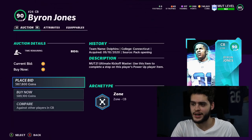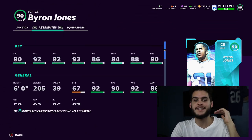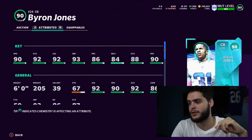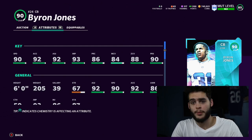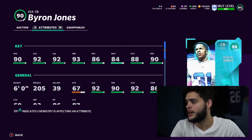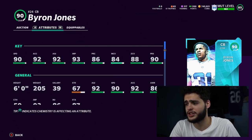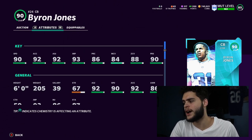Now Byron Jones is up on the block. 90 speed — oh my lord. 90 speed, 92 acceleration, 92 agility, 93 jumping, 86 play recognition, 84 man coverage, 88 zone, 90 press. Powered up and chemmed up he'll get 90 zone with threshold, 90 press with threshold, 90 speed, 92 acceleration, 92 agility. He's going to keep up with the fastest wide receivers in the game — this card is insane. People were clowning this promo last night, but Byron Jones is the best cornerback in Madden or at least up there.